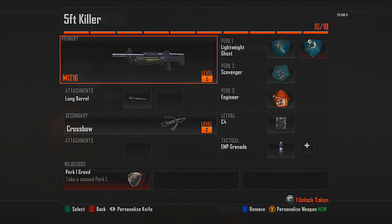My preferred setup? The long barrel — I don't call it the five-foot killer for nothing. Lightweight and Ghost to get you around the map quicker and unseen. Scavenger for your C4 and also your ammo, as you burn through it quickly. And because this weapon is so CQC, Engineer will protect you from Bettys and shock charges. And if you're going to run Engineer, you might as well run the EMP grenade.